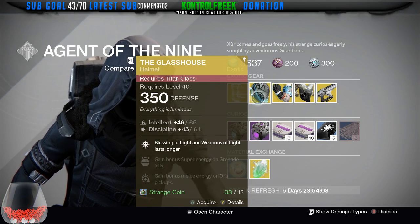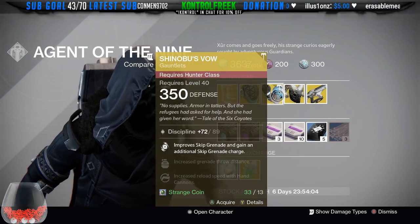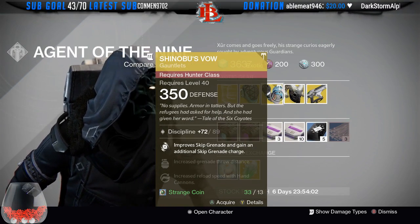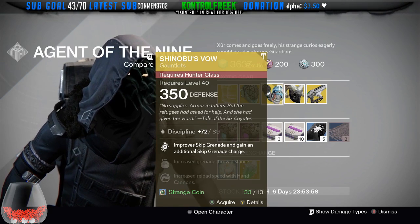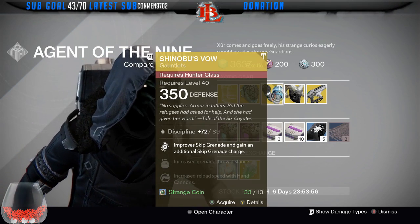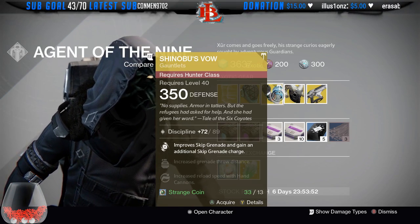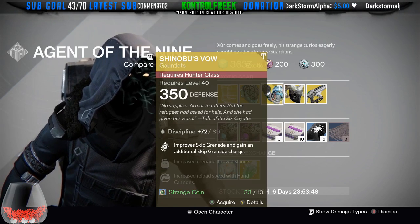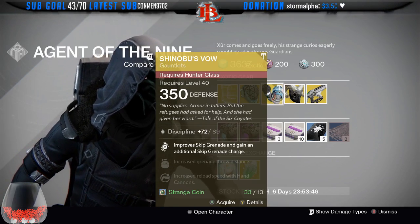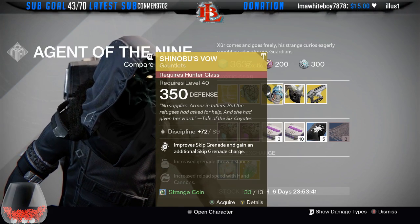So do consider that for your arsenal. Next up we have the Shinobi Vows. Shinobi Vows were by far one of my favorite gauntlets when I use my Hunter — very very effective. Before they nerfed the Blade Dancer, you used to be able to run with these with double skip grenades and they used to cause havoc in PvP and in the Crucible. Would pick it up just in case, now that we're hearing about the patch in March, maybe Blade Dancers become a little more relevant.